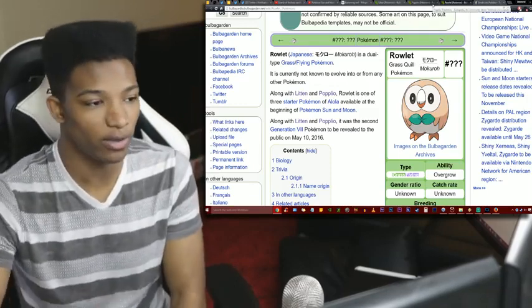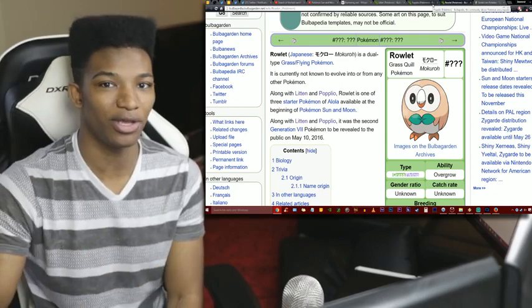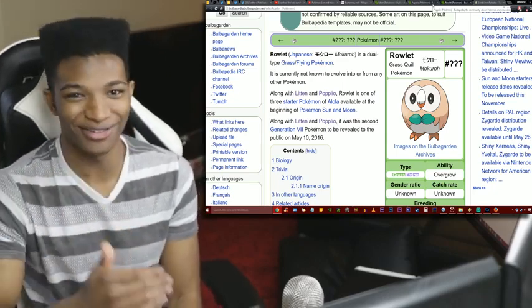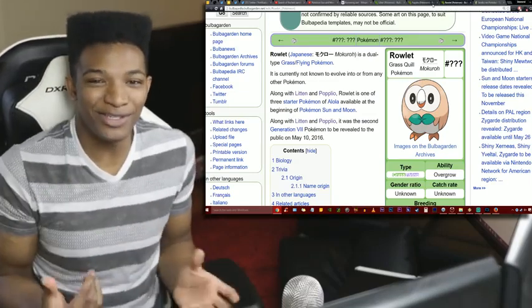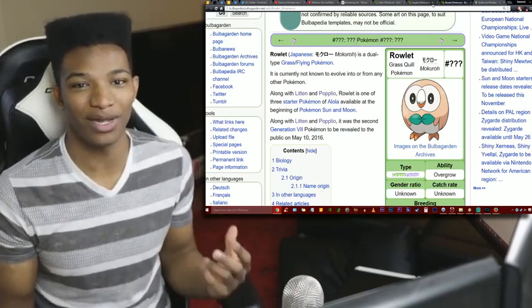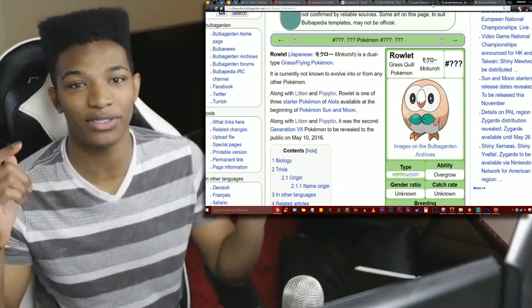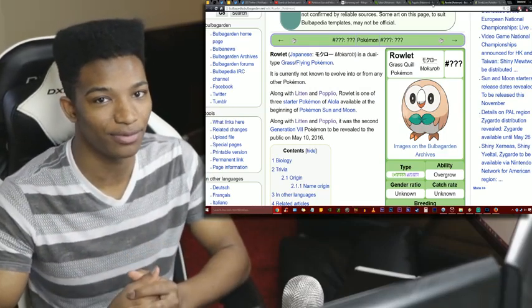So if we have to go with either grass/ground or grass/flying, which one would you prefer for Rowlett? That's pretty much it — if you're curious about this whole thing, maybe it still exists on the Japanese website and you can check it out yourself. It's pretty cool that people managed to discover this. Nintendo, you've got to keep a tighter lid on this stuff — Sun and Moon is probably your only ace card for this year. Let me know what you think about these typings in the comments. Take care of yourselves and please have yourself a damn good one.